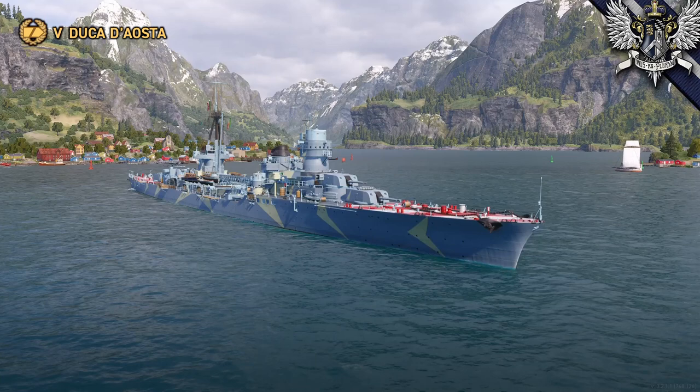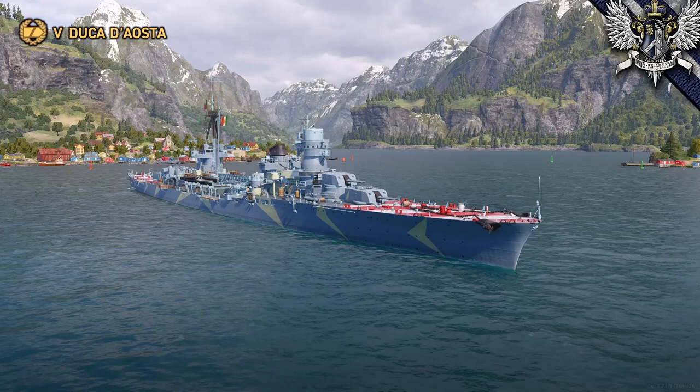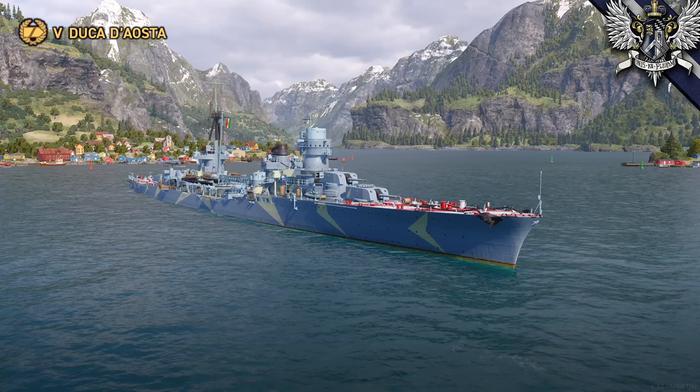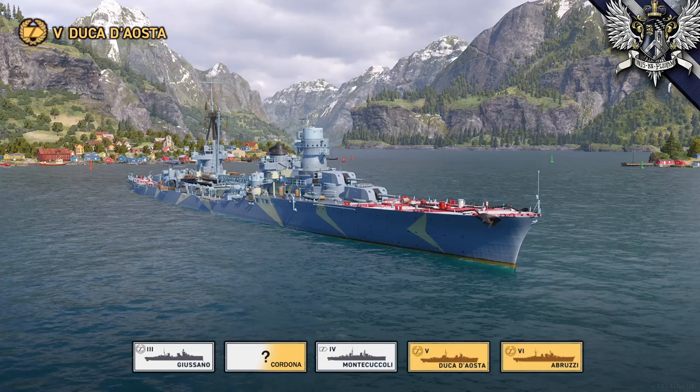The full name of the ship we'll be talking about today is the Emanuele Filiberto Duke d'Aosta. This is one of those Condottieri-class warships built for the Italian Navy during the lead up to World War II. The Condottieri-class of ships actually came in with five generations, with somewhat similar characteristics but considerably different specifications.